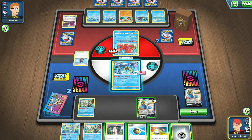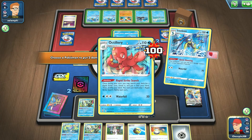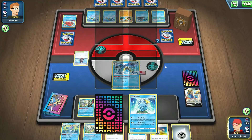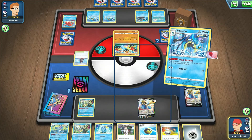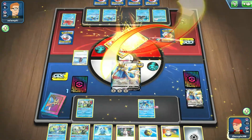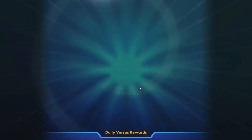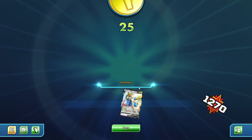We got him! That last turn I thought I was going to have a heart attack - I was so scared we weren't going to be able to do it. Thank goodness we had Quick Shooting Inteleon. We retreat and use Brave Blade for the victory! Mystery box reward - 25 coins. Awesome.